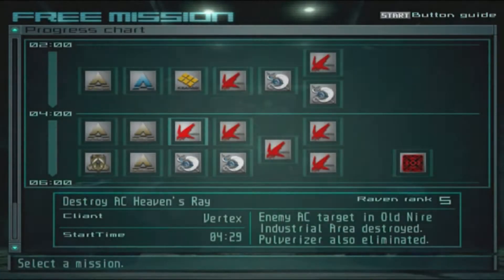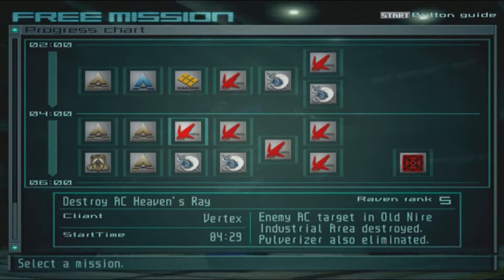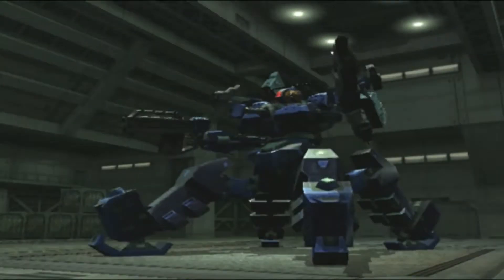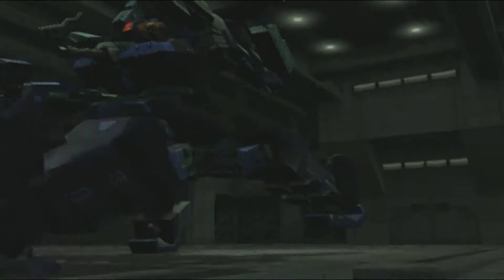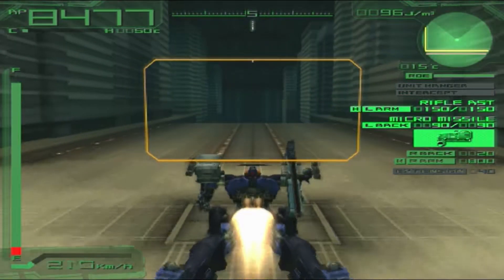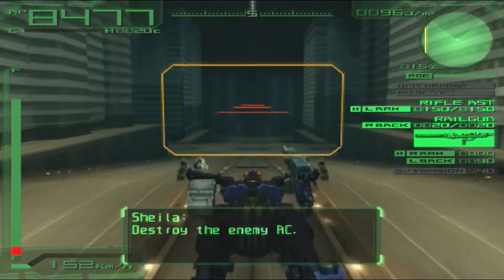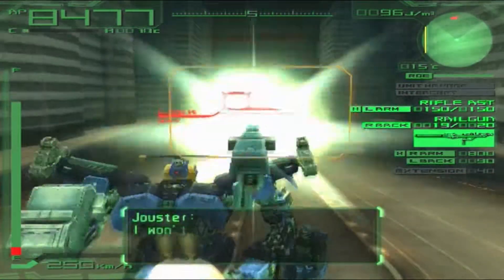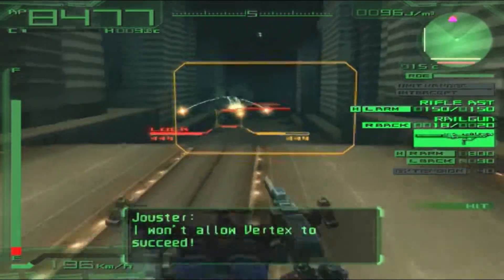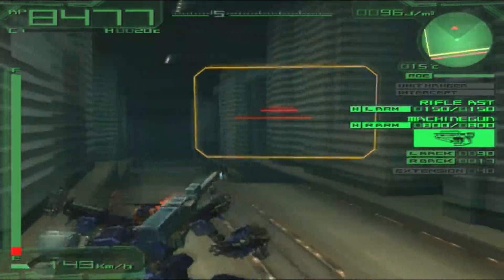On to the mission - destroy AC Heaven's Ray. That should be fairly doable with this AC. I don't have the biggest speed but I think I can do this in the first try. I'll try to snipe him from a distance first using the real gun - there we go, and another one, and another one - fantastic, we can keep landing shots.